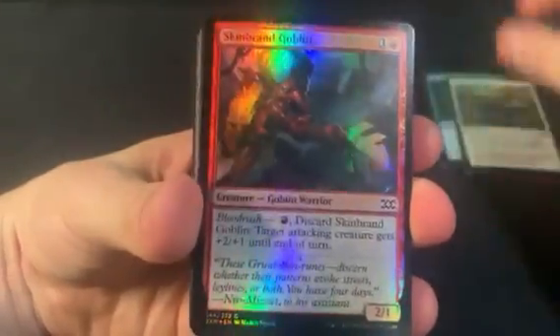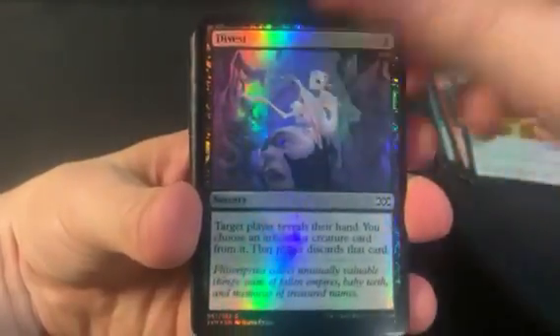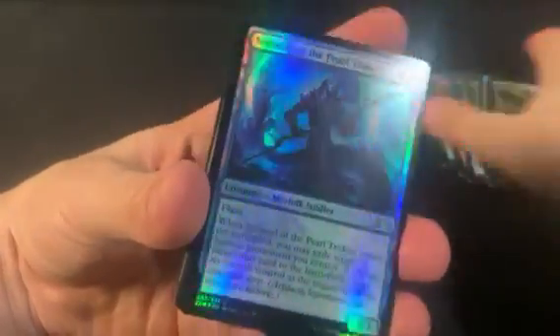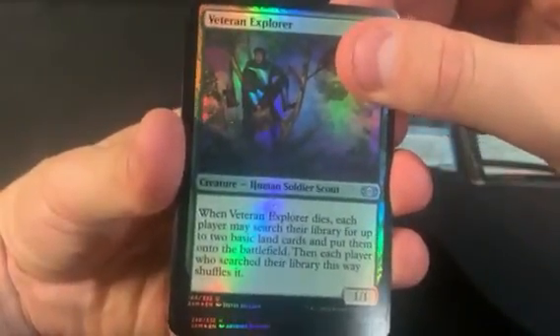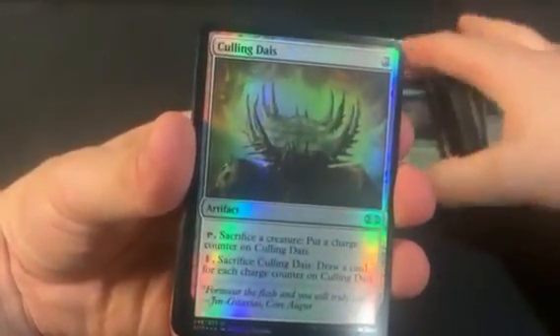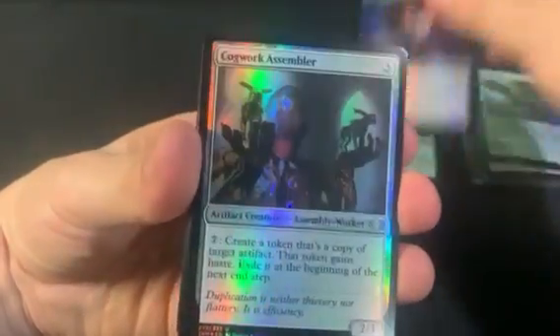It's very hit and miss to break even. Starting off with the nine commons — nothing too great, nothing too exciting. Then moving on to the uncommons — the explorers are terrible. It's the first foil printing for that one.